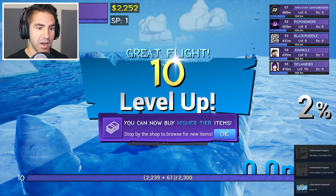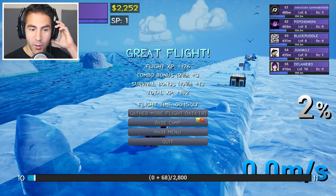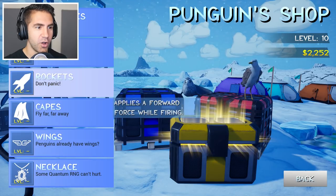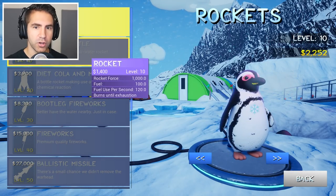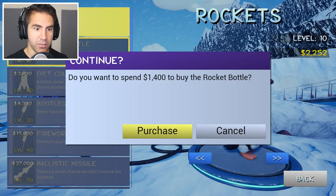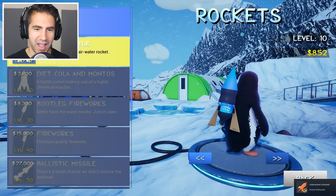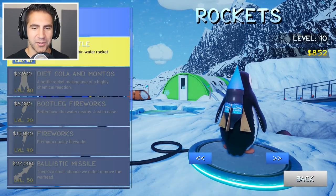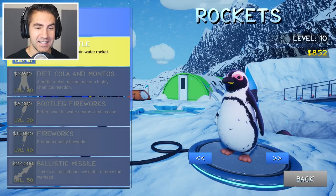You can now buy higher tier items. Guys, this is where it gets exciting — I'm gonna get a rocket! I need $1,400 — I have it. Level 10, do you want to spend to buy the rocket bottle? Yes! We got a rocket! It's got cardboard on it — it's like a Coke bottle or a pop bottle with cardboard and a cardboard funnel. That's hilarious.